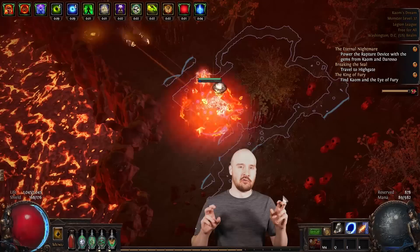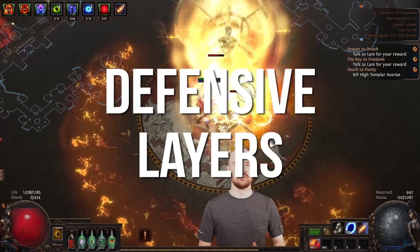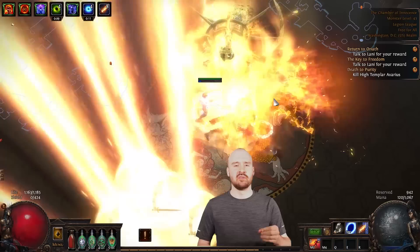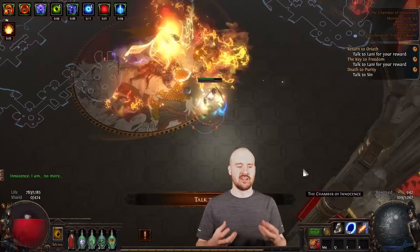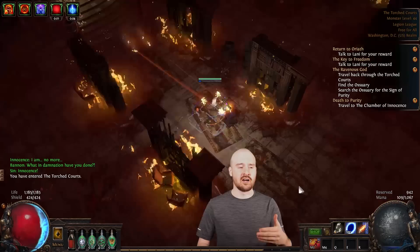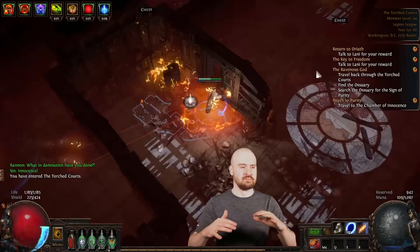My next tip is to build defensive layers. Defensive layers are layers of defense that are rolled separately from each other. The concepts of armor, evasion, dodge, and block are all fantastic defensive layers that mitigate damage independently, which results in an overall much lower effective DPS taken by your character.